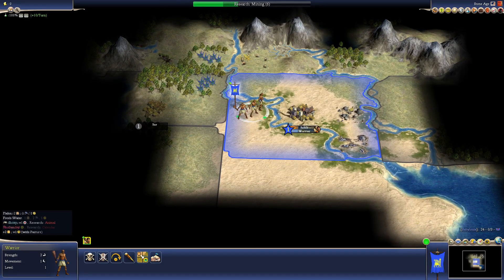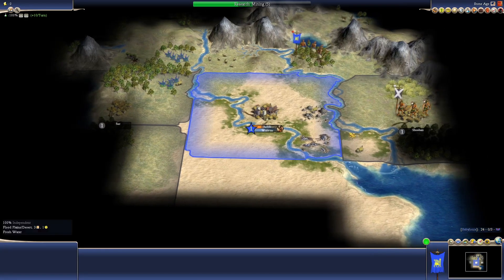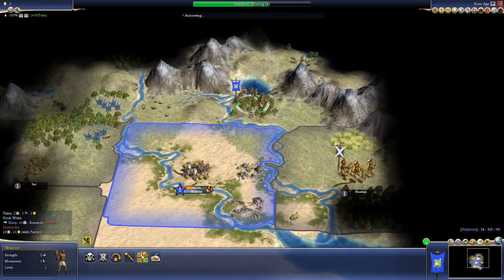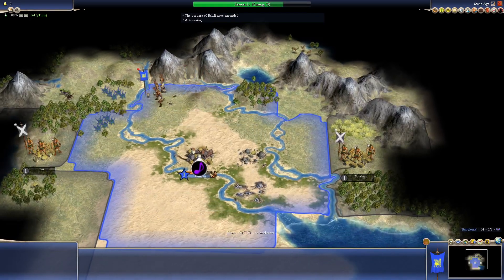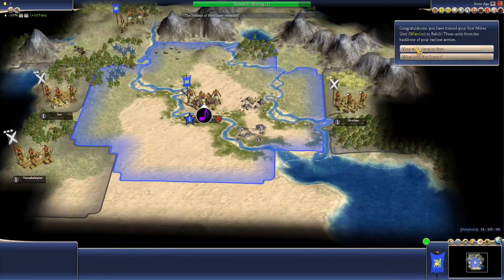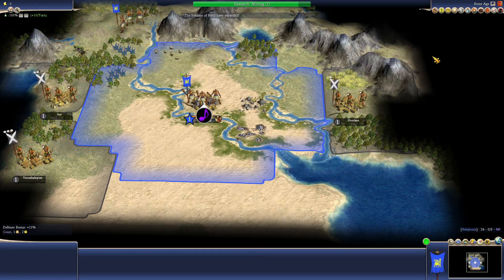Another thing about Rise and Fall of Civilizations is that there are several independent states. These states are actually neutral with me right now — they're not like the regular barbarians that you start out fighting in standard Civilization 4. You actually have to declare war on them. We've recruited our first warrior, and I think I might want to go for one more warrior and then a worker.